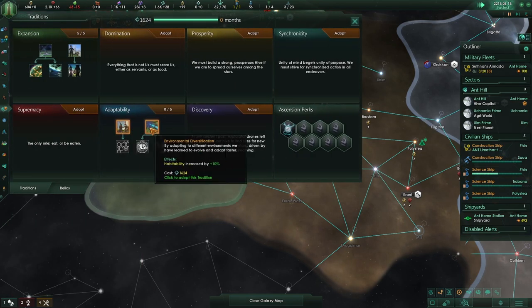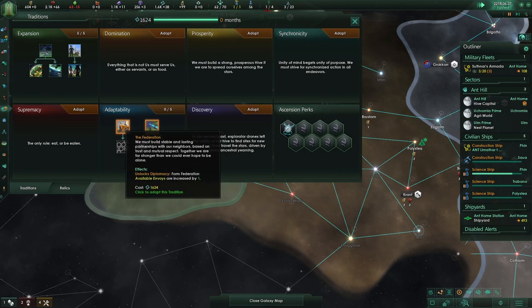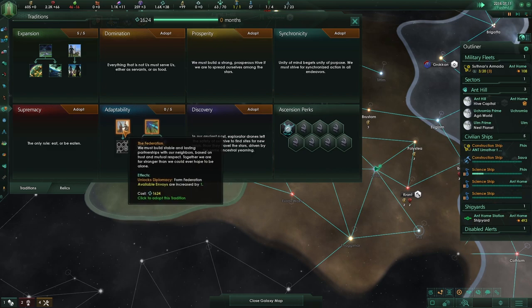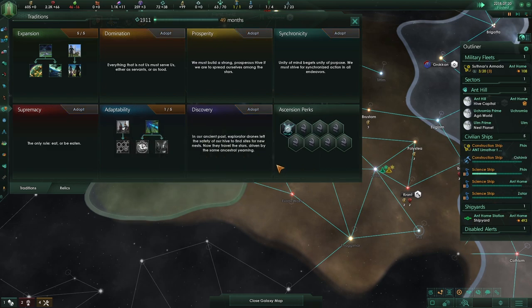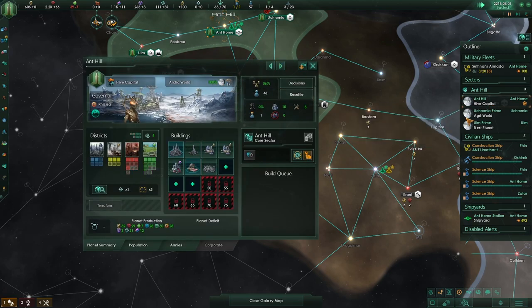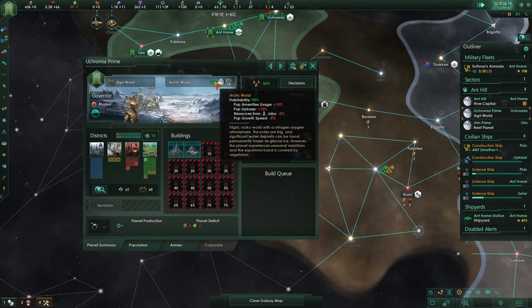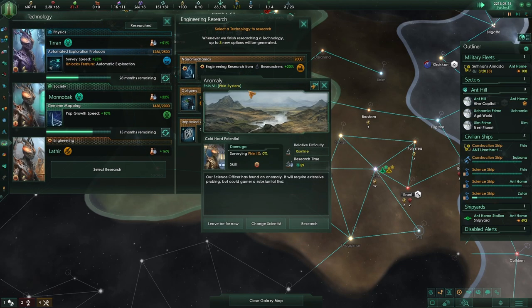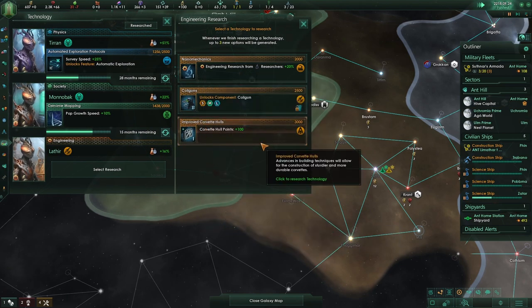And let us get habitability. Yeah, probably we don't need an envoy right now, so let's go with the habitability that will increase — like this one is now 90. So we'll get some more resources and stuff like that. Okay, there we go. Leave that for now.